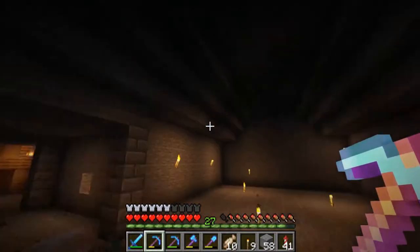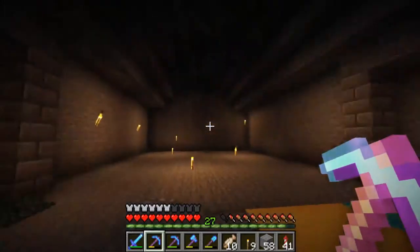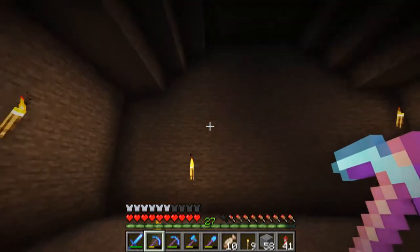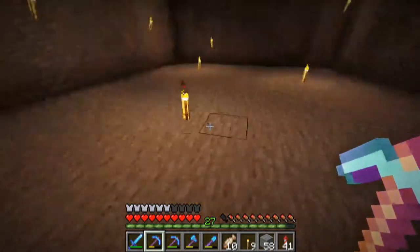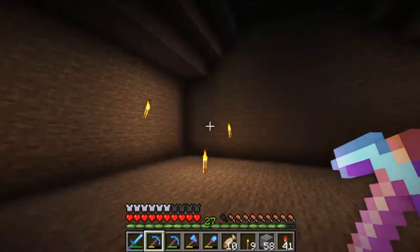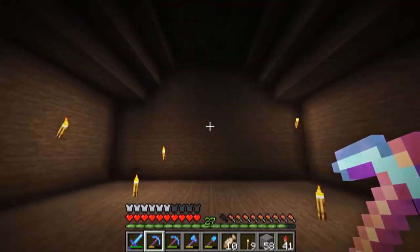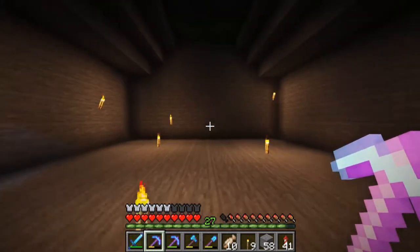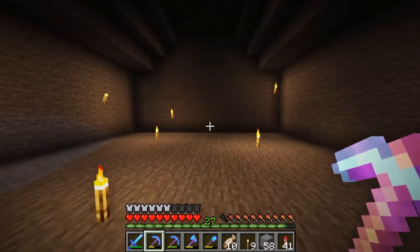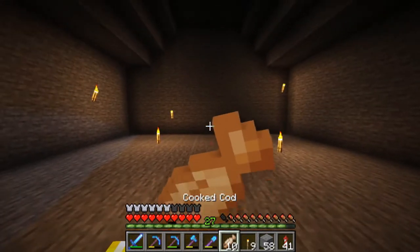The room is fully dug out now. It looks quite long when you include the whole section, so I'm pretty happy with it. For the corners, I'm thinking maybe a couple of little statues or one big one in the middle with two rows of chairs. I have an idea for a figure kneeling and holding a glass cube up to the roof with lava coming down — like a lava god — but I'm not 100% sure yet.